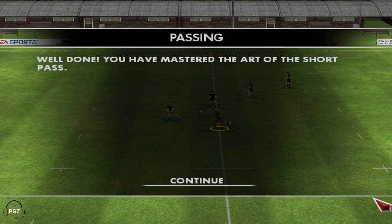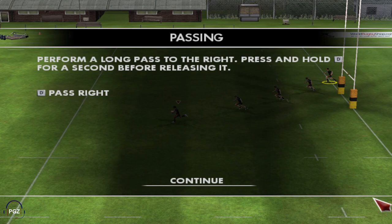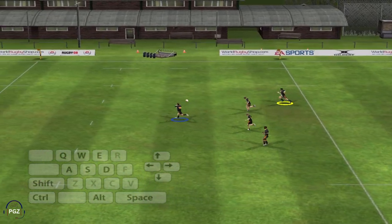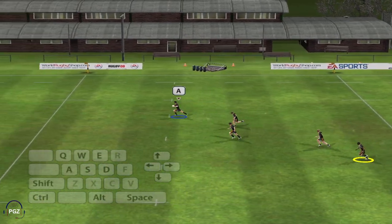Now let's try some longer passes. Perform a long pass to the right by holding the D key for a second before releasing it. Try a long pass to the left this time by holding down the A key for a second and then releasing it.